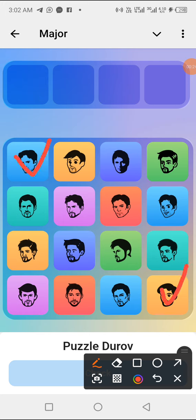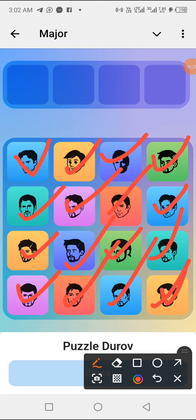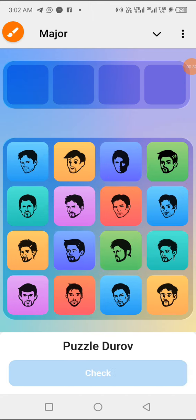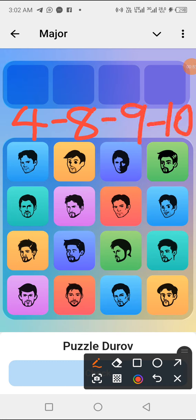Note that these are numbers 1 through 16 on the puzzle grid — so this is 1, 2, 3, 4, 5, 6, 7, 8, 9, 10, 11, 12, 13, 14, 15, 16. Okay, so having noted that, today's code is 48910 — 48910. That is today's code.